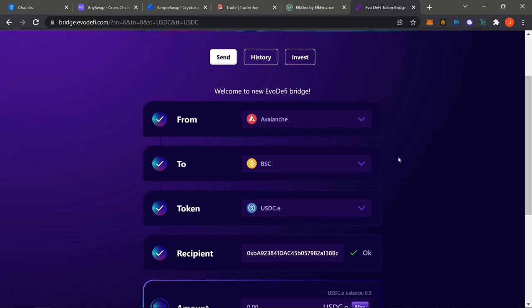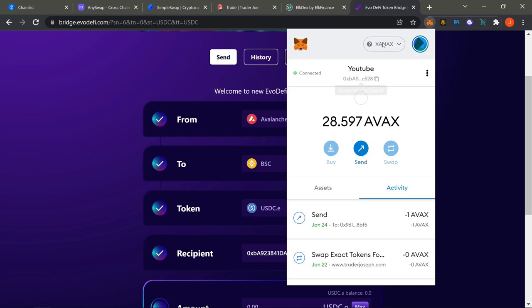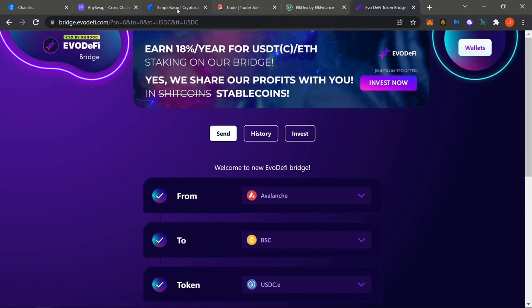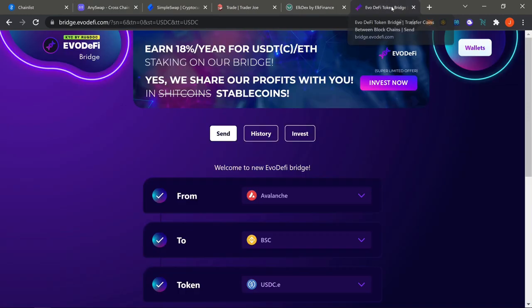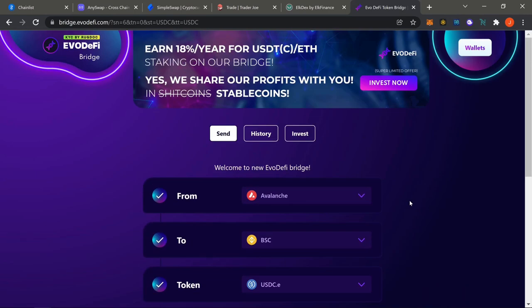The bridge commission on EvoDeFi is only 0.5%, which is super low and pretty cheap. A lot of people like this method. The only problem is you don't get any BNB, so if you bridge two to three thousand dollars over to the Binance side, you'll have no BNB to make any transactions. Watch out for that. If you're comfortable with Simple Swap or AnySwap and already on different chains, use the USDC method to send money over to BSC.